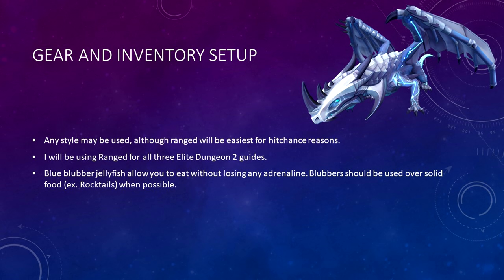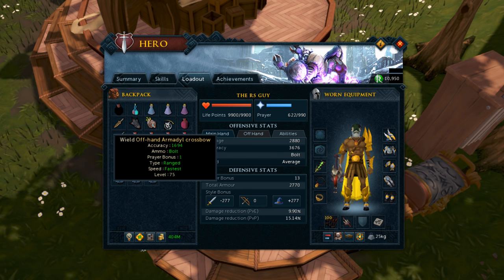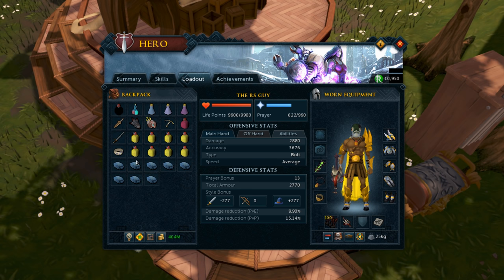Blue Blubber Jellyfish allow you to eat without losing any adrenaline, and Blue Blubbers should be used over solid food whenever possible. Here's the inventory I'll be using for this guide: an Overload, a Super Prayer Renewal Flask, an Adrenaline Potion, a Weapon Poison, and a Super Anti-Fire. I've then got Mechanized Chinchompas and an Offhand Armored Crossbow, a Black Dragonhide Shield, and a Bronze Dagger with an Excalibur for Bladed Dive. The remainder of my inventory is full of Blue Blubber Jellyfish and Saradomin Brews. I'm also using a Wartortoise with an even split of the exact same foods.